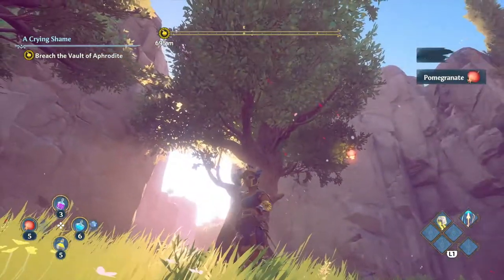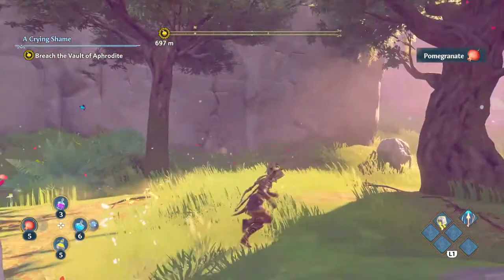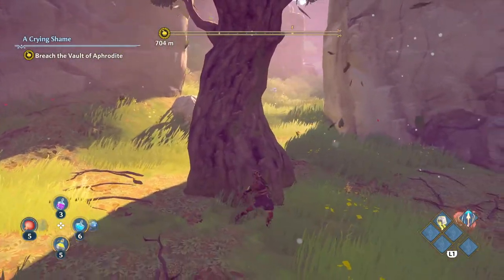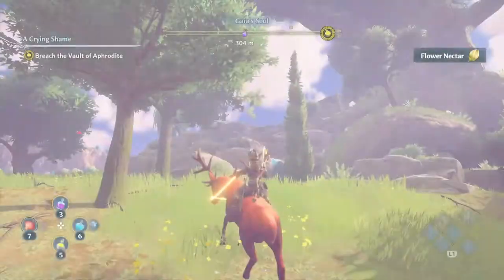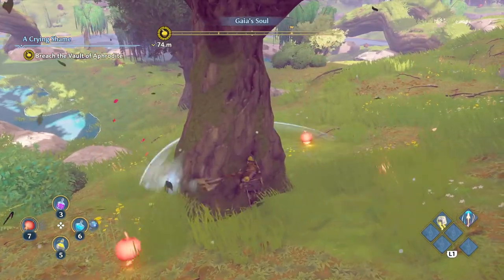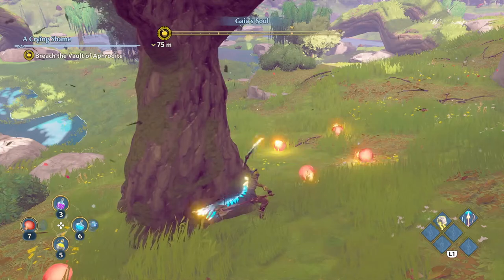As soon as you know this, you'll see way more than you've ever noticed before. Just ride around, you'll be able to see the pomegranate, and then give it a whack. Make sure you hit all of them down, pick them up, and then you can take them to the Cauldron of Circe to be able to craft them into potions.